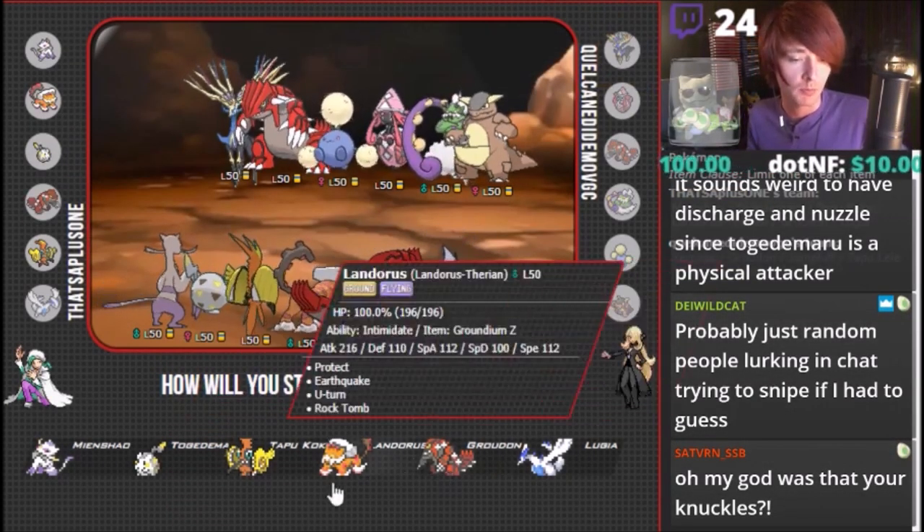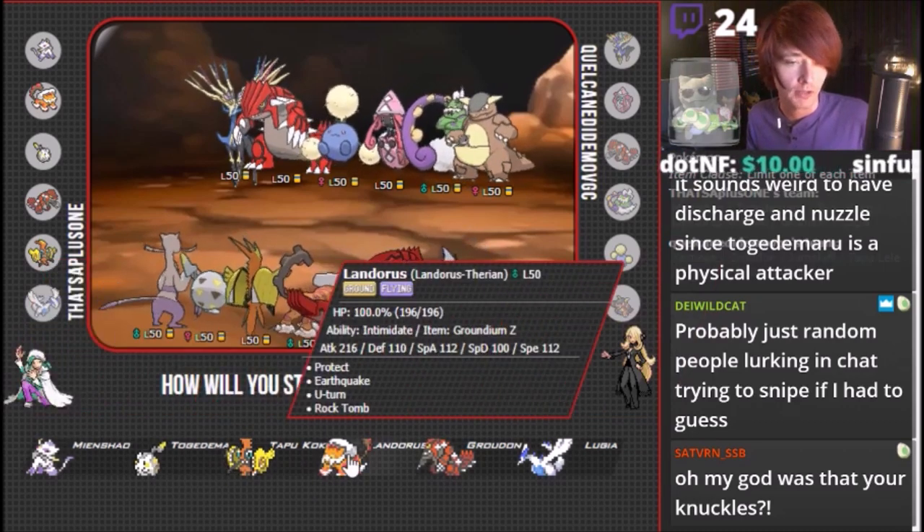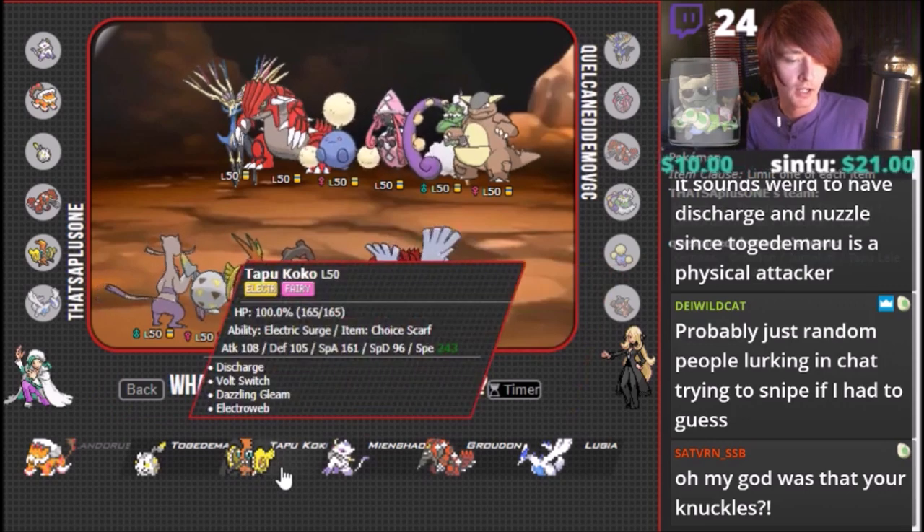This team might be a little bit hard to play, and it can have a lot of problems with opposing Togamaru's. But that's why we have Landorus-Groudon. We have a little bit of Discharge spam here too — I actually really like that. The Lele is going to be a big issue. I think we're just going to leave U-Turn into the Coco — protect, U-Turn into the Coco. So I might just go Lando, then U-Turn into my Coco from there.